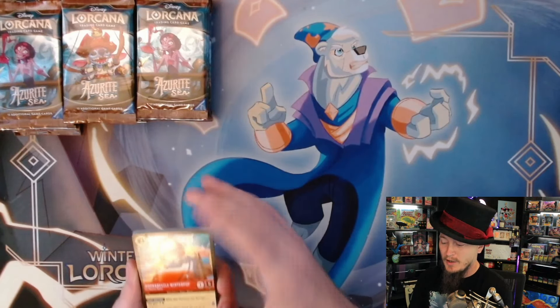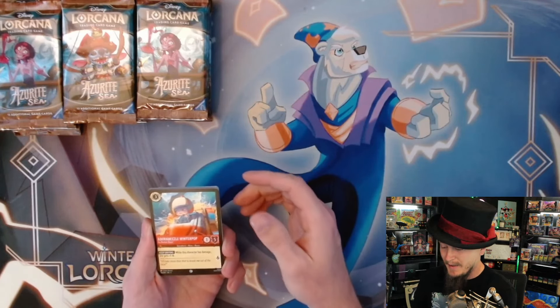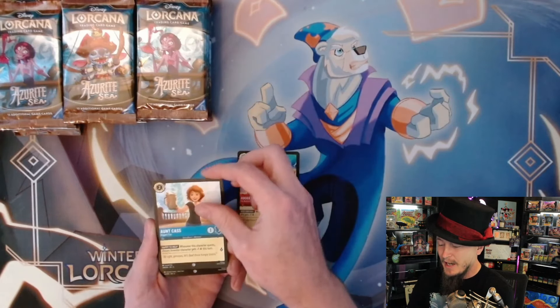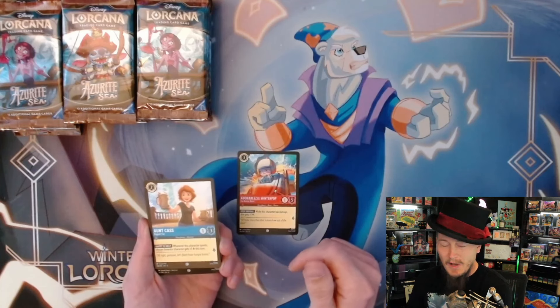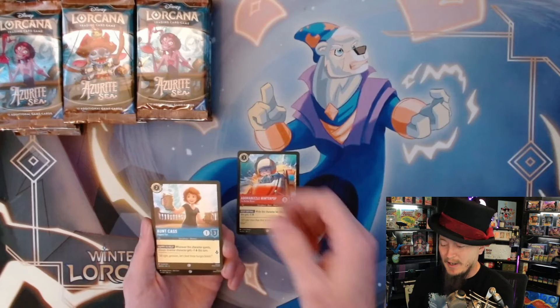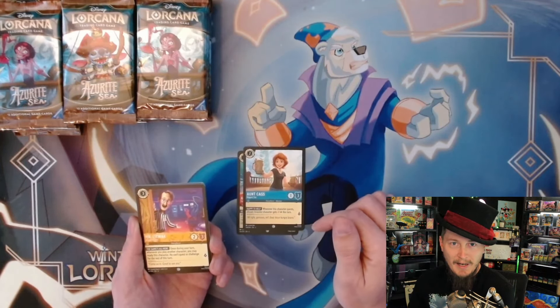I haven't pulled an enchanted in a long while - we're well overdue. I'm just curious, which enchanted from this set would you guys like to pull? There's one whose name I can't say, but Aunt Cass - I just rewatched Big Hero 6 last night. My son wasn't having it at first but then got completely hooked about five minutes in. Fantastic movie.